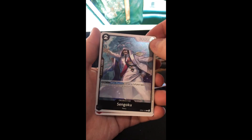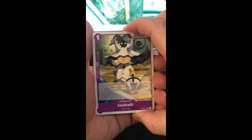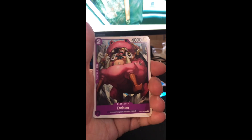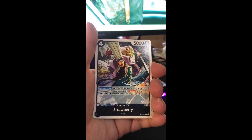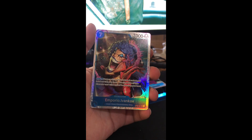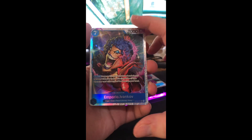Another Marco and a Sengoku. I'm just excited to be opening the set. So far I've gotten one of the three SRs that I need and a different box topper. We have three SRs now, and I've gotten two of the three that I needed — the latest being Ivankov.